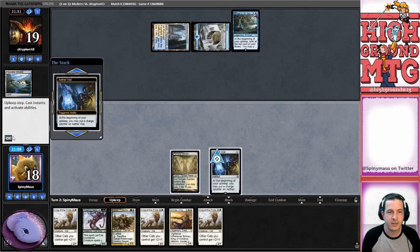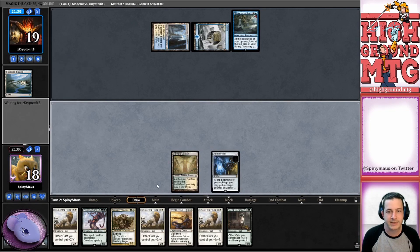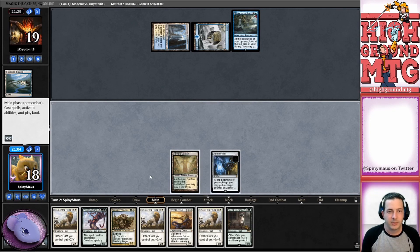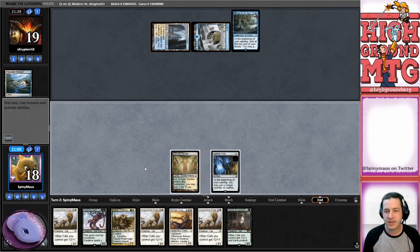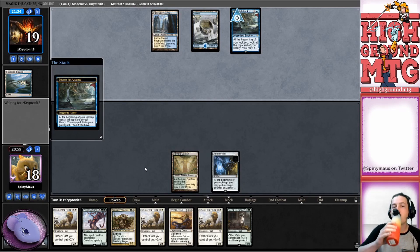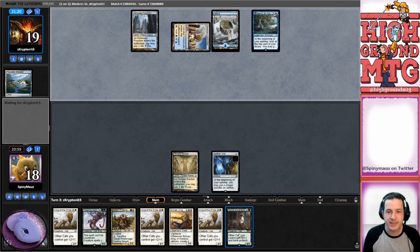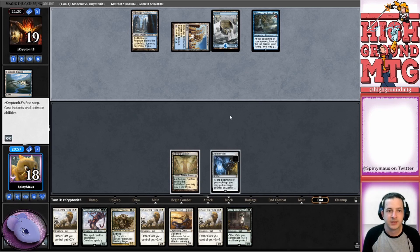We don't have a land, so we're doing nothing. I'm going to give our opponents time to build up their stuff. What's funny is this will get rid of the Azcanta eventually before they can do anything with it. Come on now.